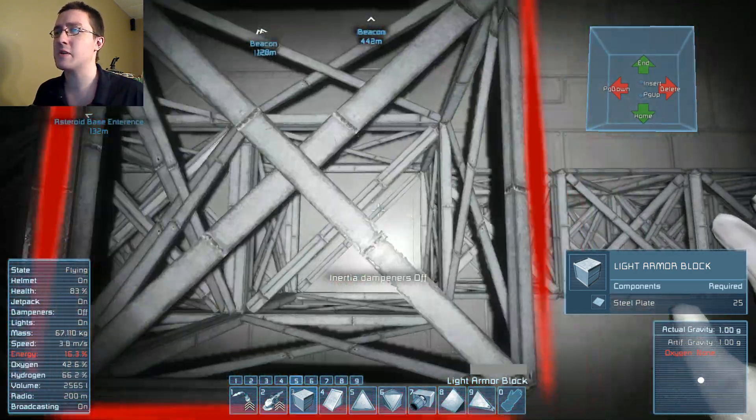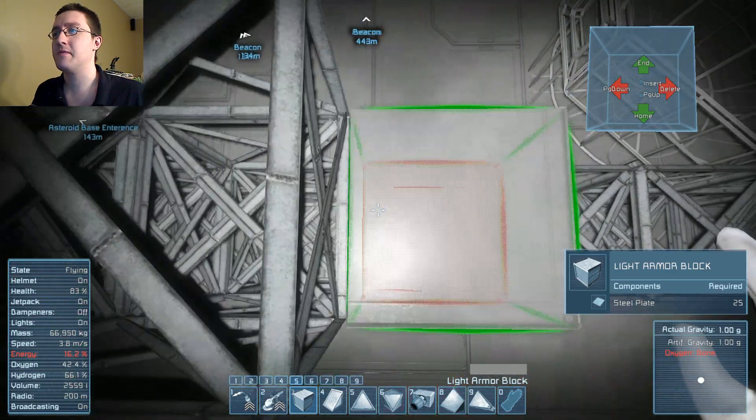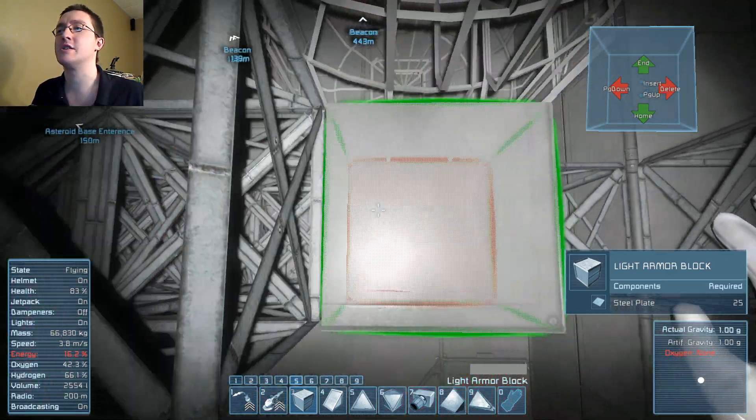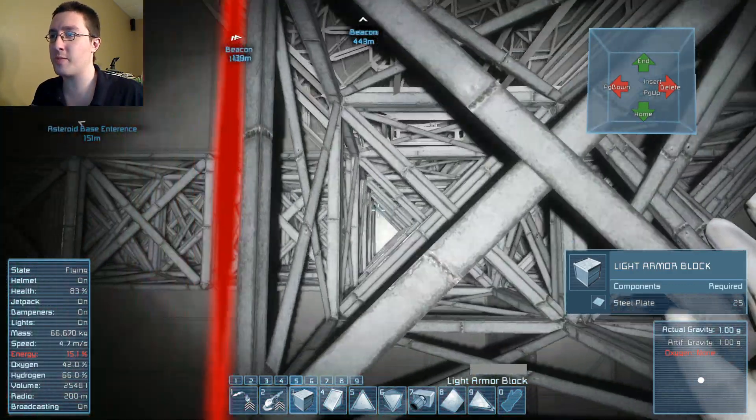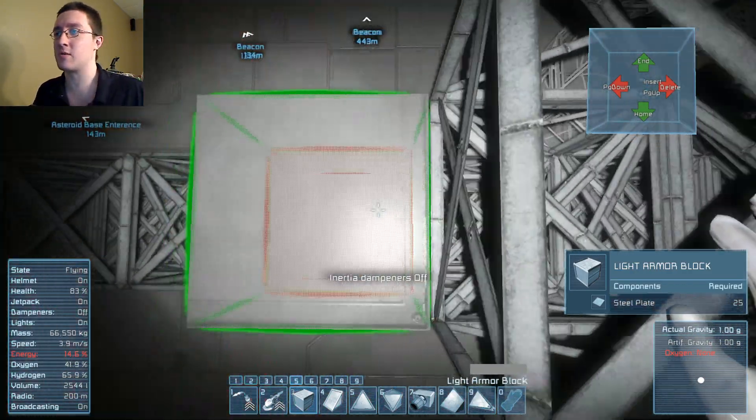Does anyone know of a good video or guide that shows how to do an automated airlock? Like, one that doesn't let you have both doors open at the same time?